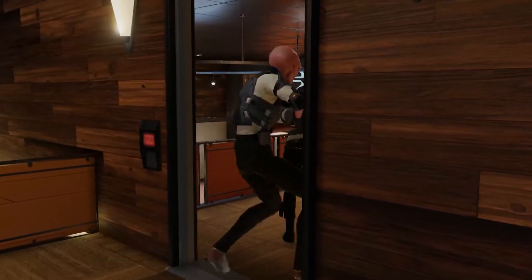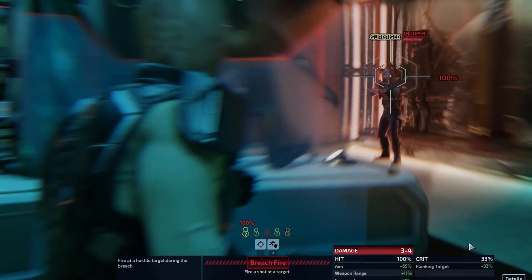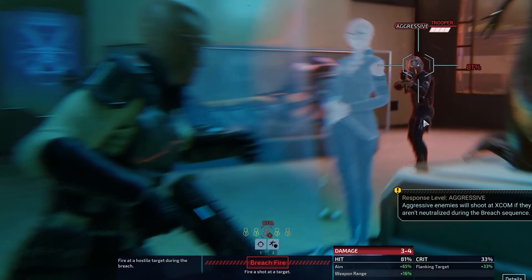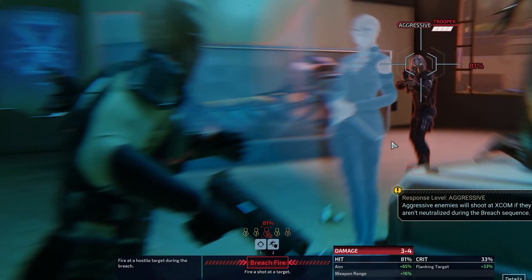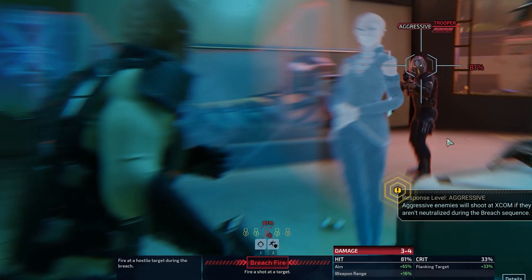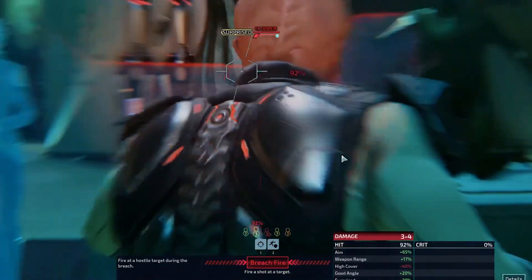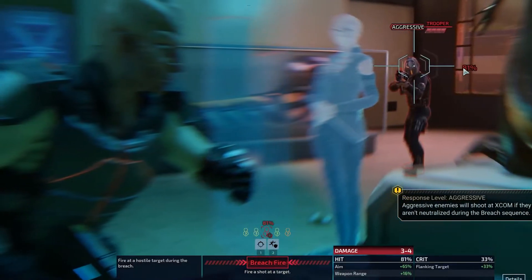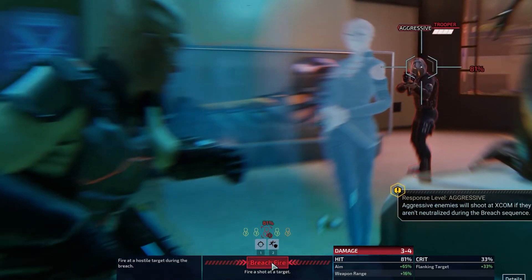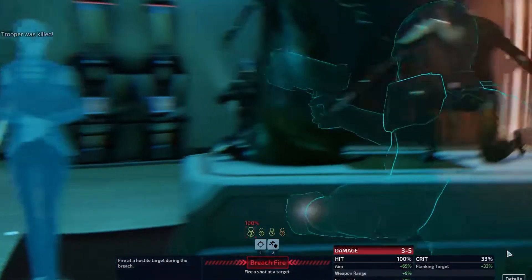Breaching! Now, what do we have here? 100% on this guy who's surprised. See, this guy is aggressive — he will actually try to shoot at us before we take cover. We're gonna try to take him out: 81% chance, pretty good shot. Let's do it. Nice shot! Neutralized. Everyone else is surprised. He has a 69% chance — we'll just go for the 100%.